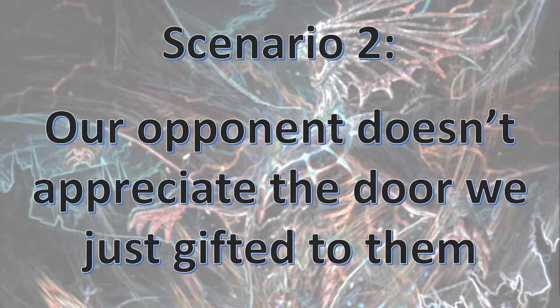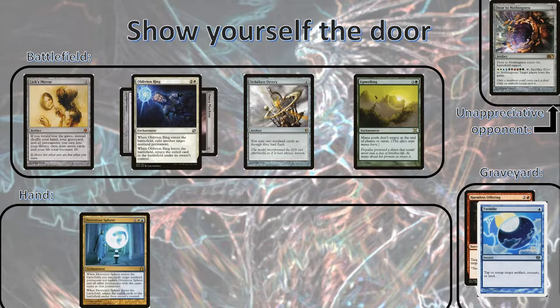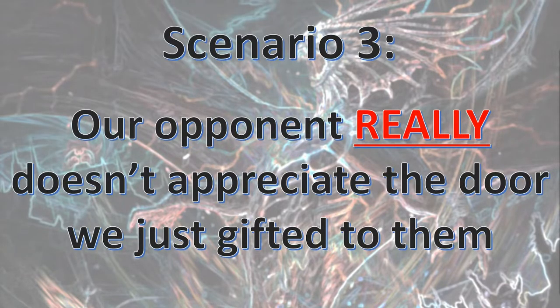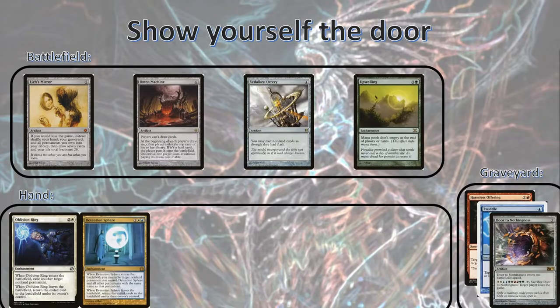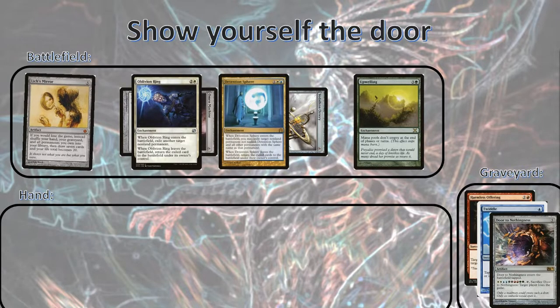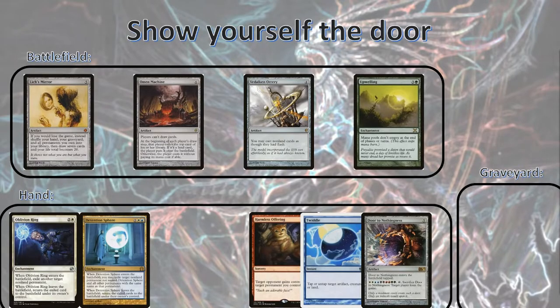Scenario 2: our opponent doesn't appreciate the door we've gifted to them. It may come to pass that our opponent will just have a Door to Nothingness in play and won't use it. To force them to lose a different way, on their upkeep, we'll Oblivion Ring the Omen Machine — that way they'll draw, lose the game, and the Door to Nothingness will end up back in our graveyard, where we can recycle it on our draw step with Lich's Mirror as before. Keep in mind this will kill all subsequent players in the turn order until it gets to your turn. Scenario 3: our opponent really doesn't appreciate the door. If they try to use the Door to Nothingness on us, with its ability on the stack, we'll respond by Oblivion Ring our Omen Machine, Detention Sphering our Orrery, and then allow the Door to Nothingness ability to resolve. Lich's Mirror triggers, all of the cards end back up in our hand, we play the upwelling and the mirror again, and then we can play the Door, offer it, and twiddle it so they can make the right choice.